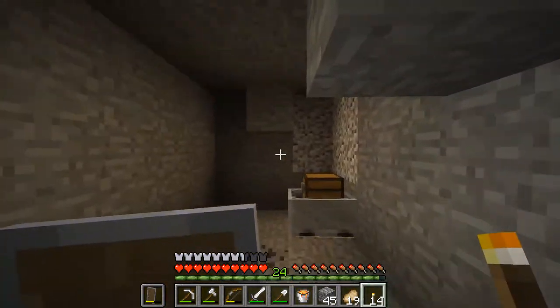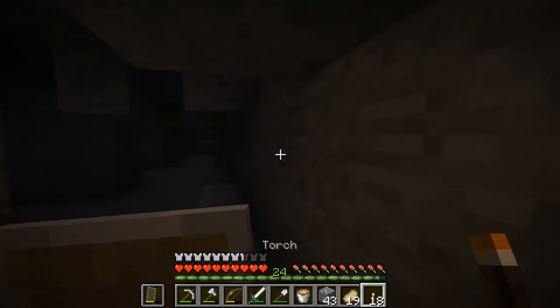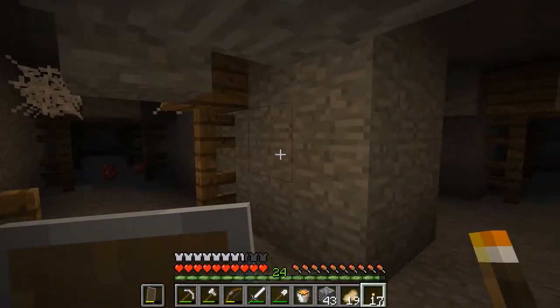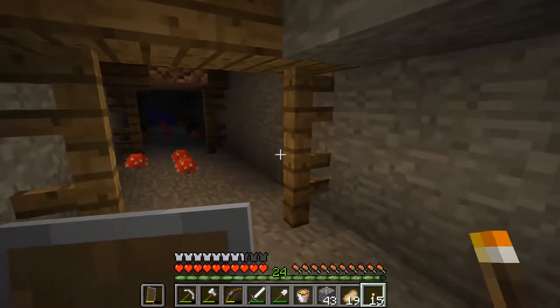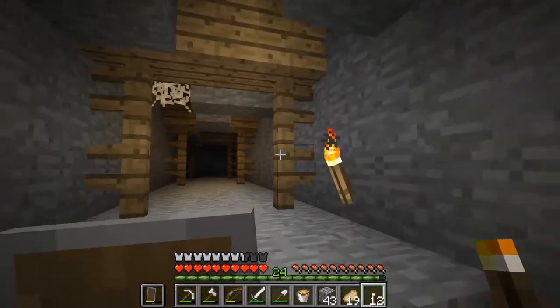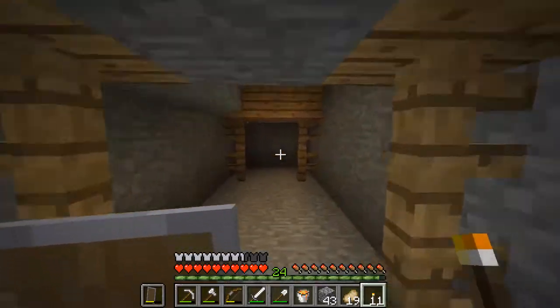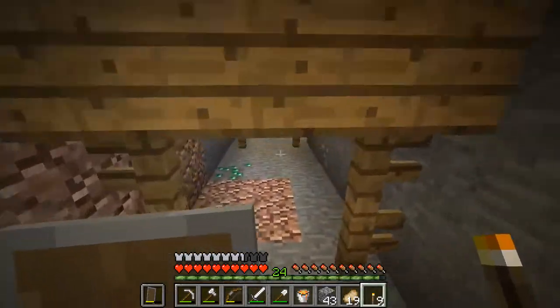Another chest — what have we got this time? Another name tag, activator rail. Take the torches, pumpkin seeds. We have pumpkins, so will we bother with the seeds? Mushrooms. Loads of mushrooms in here, and we're getting closer to those spiders. I wonder if we're just above where we came down, or is it another spawner?